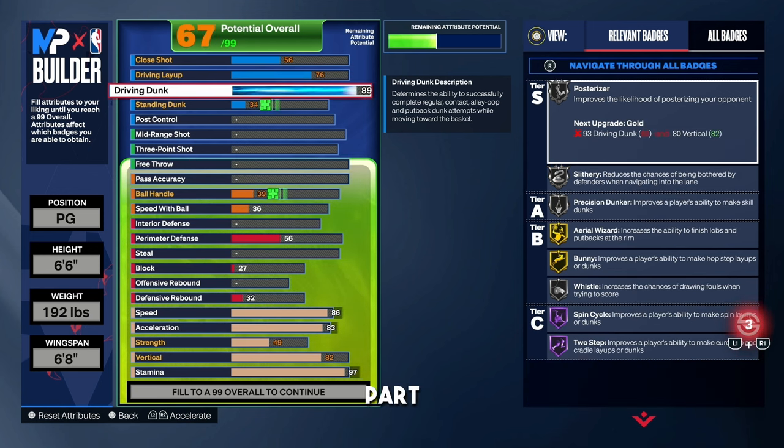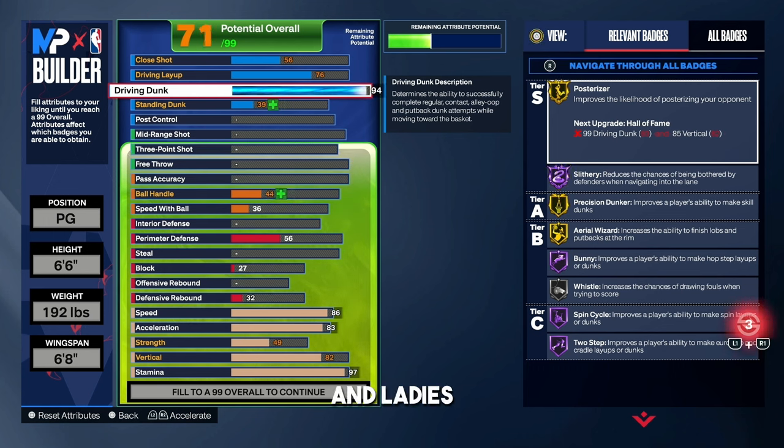The most exciting part about this build is the driving dunk. We're going with a 94 to get basically all the contact dunks — you're just missing out on one. If you want all of them, you can go with a 96, but it costs way too much in the builder. Just go with a 94. You're getting Gold Poster Riser, Hall of Fame Slithery, Gold Precision Dunker, Hall of Fame Spin Cycle, Hall of Fame Two-Step. You're getting a lot of contact dunks with a 94 driving dunk.